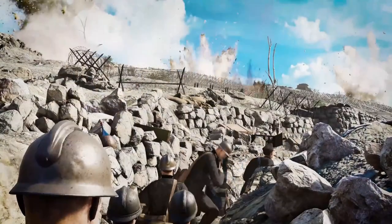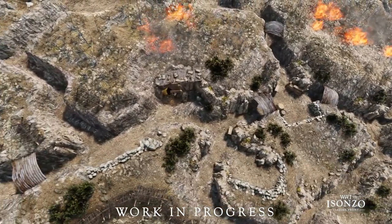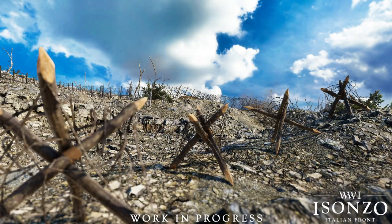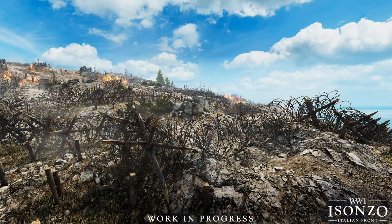So to start, in Isonzo there are three different kinds of barbed wire: player-built wire, weak point wire, and prebuilt wire. All of these are functionally similar in the effect against your character in that, just as in the older games, it will slow and injure you significantly, leaving you completely open to enemy fire. There are key differences in the functionality of all three, however.